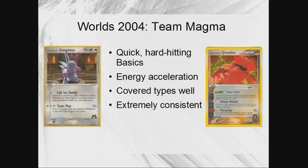When you look at it, Team Magma had a lot of quick, hard-hitting basics. Team Magma's Zangoose had a nice Call for Family attack and Team Play, which at the time was 60 for three — pretty solid for a basic. Then there was the big hitter, Team Magma's Groudon. Pulverize did 50, but if the opponent already had 20 damage on it, it would do 70. It could also take advantage of Dark Energy because it was a Dark type, and it had 100 HP on a basic — pretty buff at the time.